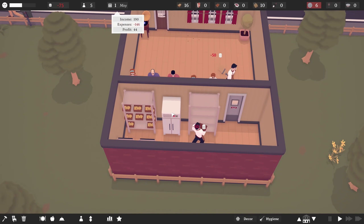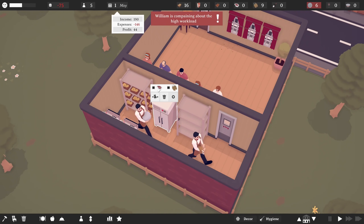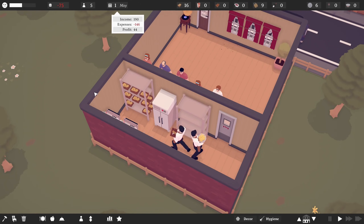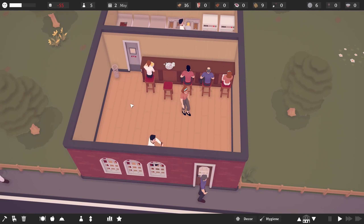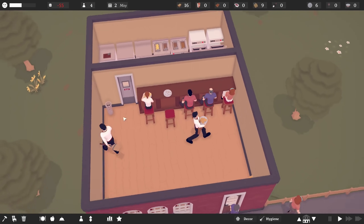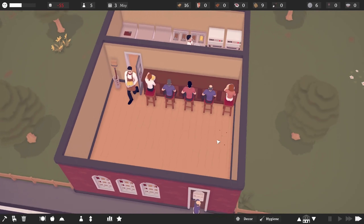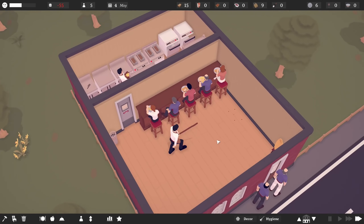I did notice it mentioned that our fridges are full. Now it doesn't tell me how much the fridges can store. Oh, I can configure these to only store certain things. That's actually kind of neat. I like that a lot. That's a really cool little feature right there. But anyway, we'll go ahead and speed things up a little bit and see if we can maybe make a little bit of money now that we're apparently serving people pretty regularly.